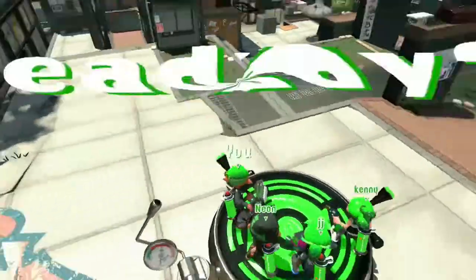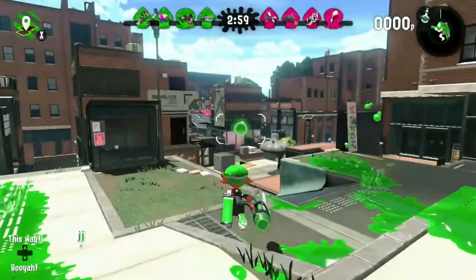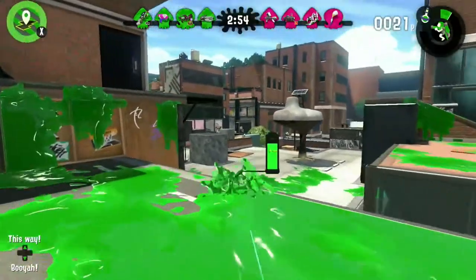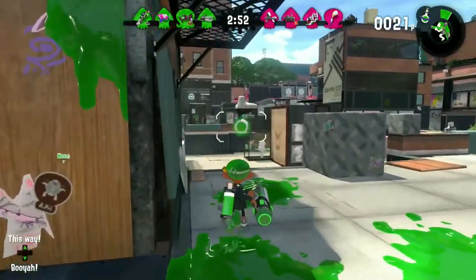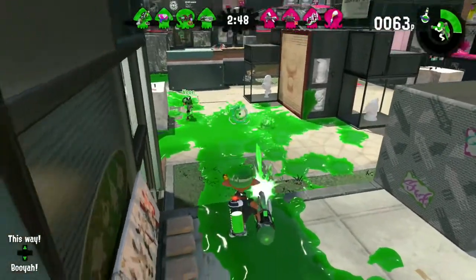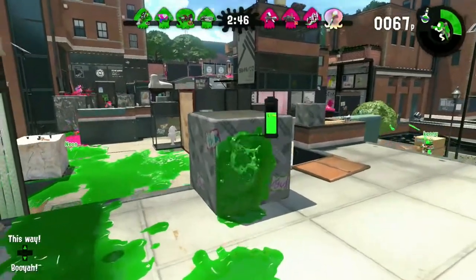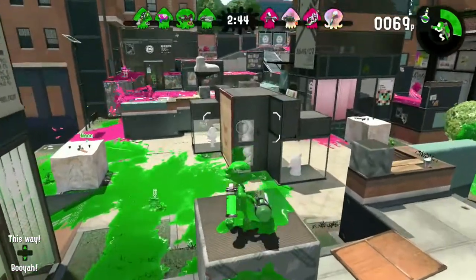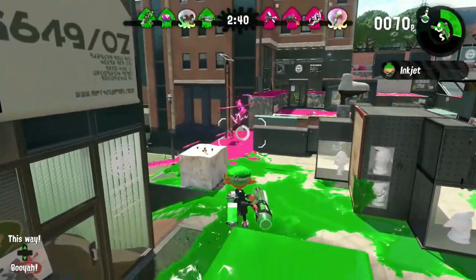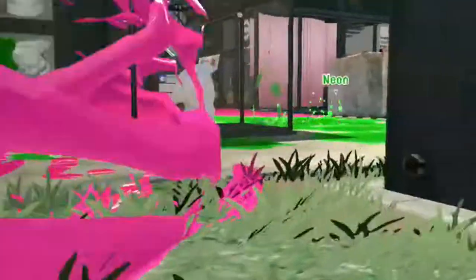Next splatling. Now it's time for possibly the most overpowered splatling in the game: the Ballpoint. This splatling isn't only long range — it can also switch to short range in literally two seconds. This is one of the more popular splatlings, with the Nautilus being a close second. The Ballpoint Splatling has Toxic Mist, which can easily trap opponents and slow them down so you can outrange them.